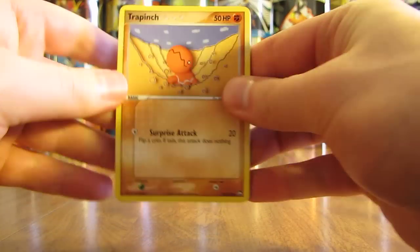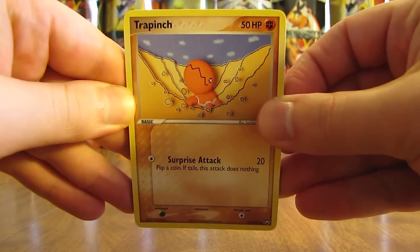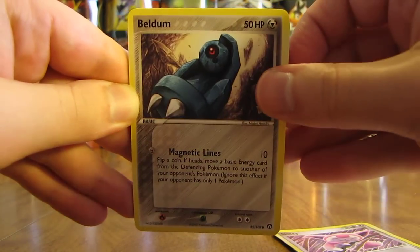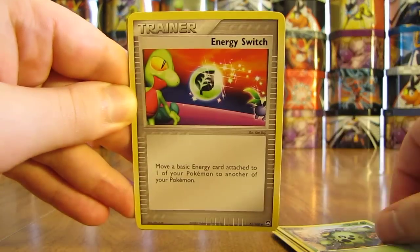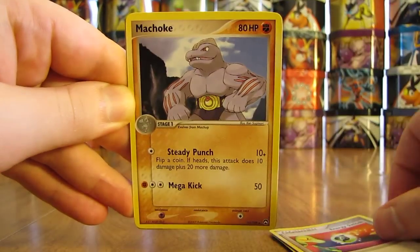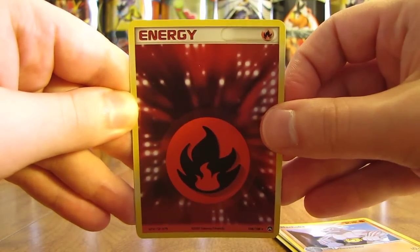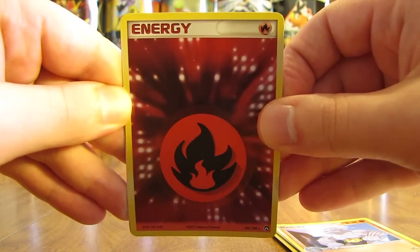The next two are the Rare and Reverse Hollos. First card here is a Trapinch, followed by Skiddy, there's a Beldum, Cacnea, Energy Switch, Machoke. Reverse Hollo of a Fire Type Energy — this is a Rare Reverse Hollo. These cards are actually pretty valuable, two or three dollars a piece.